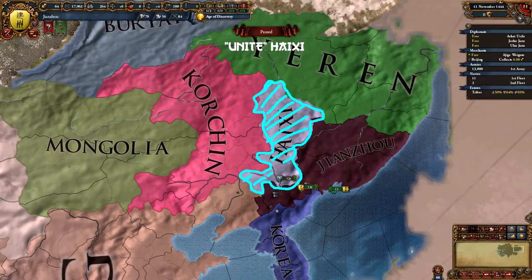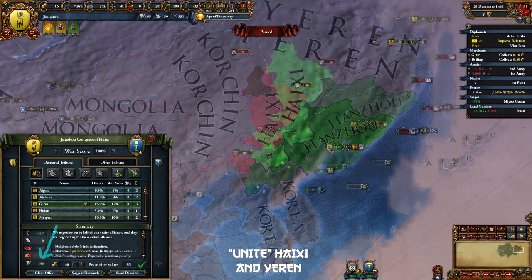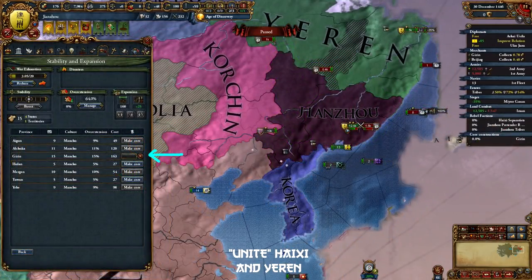Once you have sieged down the provinces other than the capital Girin, take your army to the Yeren border. Now declare on Yeren and try to chase down their army as well. They might have a small ally in war such as Ainu, but that's not going to make any difference. When the siege of Girin is done, take your siege stack to Yeren's capital. Don't peace out Haishi just yet though — we need to have enough admin points to core Girin, which is about 160 admin points.